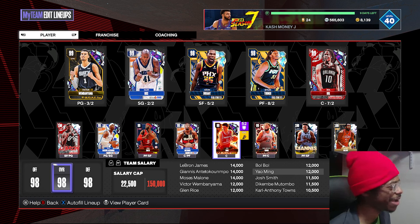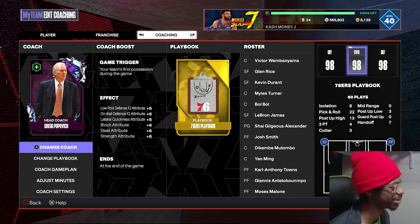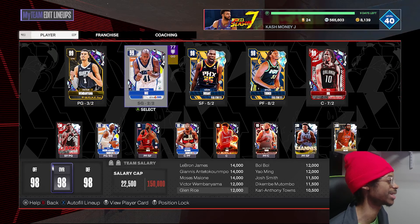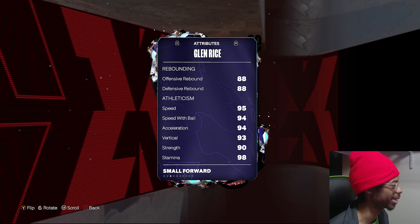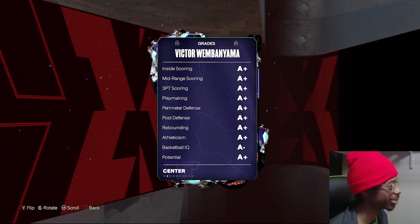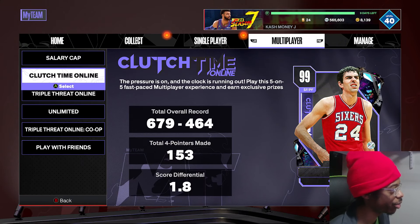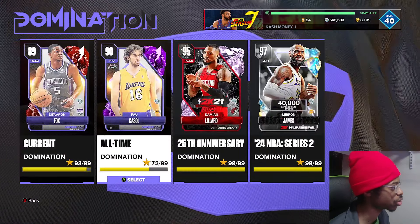We're going to go into a domination game to see what takeovers the coach gives the cards. What I'm hoping is that it doesn't switch everyone's takeover to defense, because if it does that would be bad. I like the block and steal boosts, but if it converts takeovers to all-defense that's a problem. Let's go into a current domination — any 80s — and see what takeovers look like. Press LB or L1 on your Xbox controller to check takeovers in game.